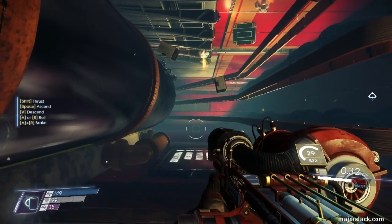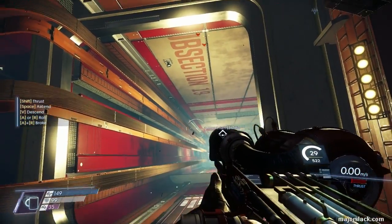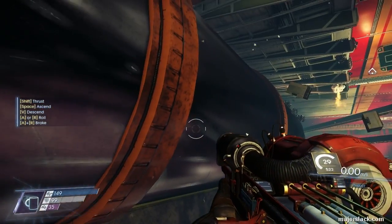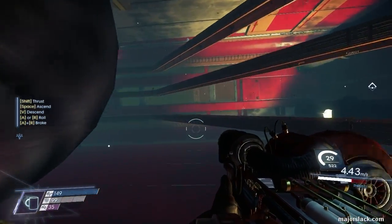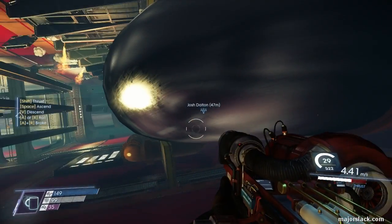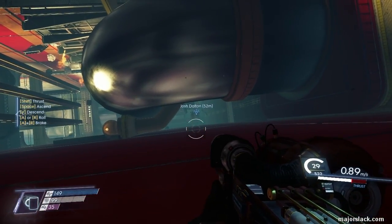All the radioactive containers are out of the way. All the Cystoids are gone. Subsection 19 is up above you, off to your right. We're gonna continue down this way, following this pipe here. Continue down and we're gonna double back — turn around like this, stop here, go down a bit. And there's Josh Dalton, right there.